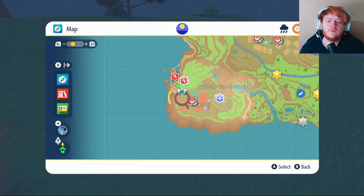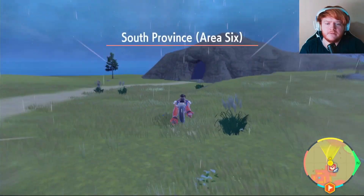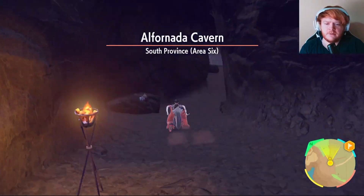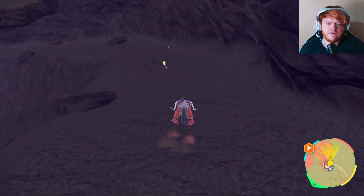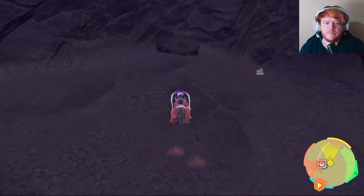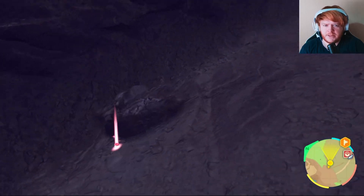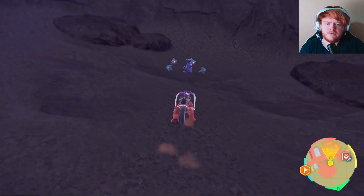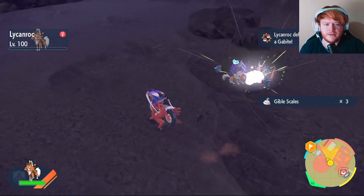Next up are the Gible Scales — fly over to Alfornada. Once there, go straight forward to the cave and slowly make your way down until you see a Gible or Gabite. Follow this path right here. Once you get to the bottom just keep following it to the exit. If you don't find one by the end, run halfway down, turn around so everything despawns, then go back to the top. We ran into a pack of Gibles with a Gabite — take them out and get your Gible Scales.